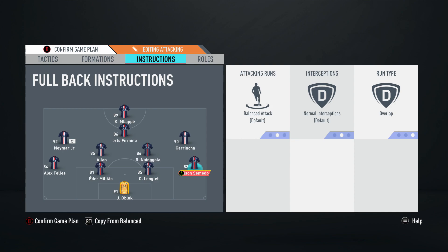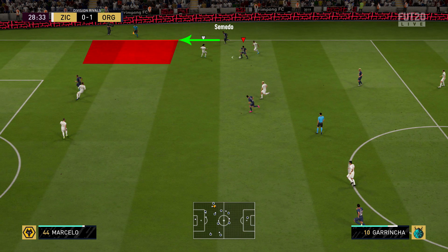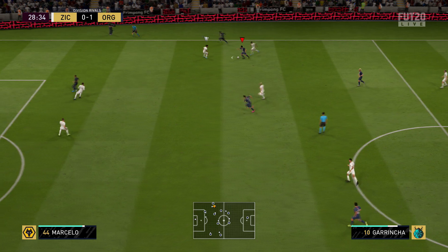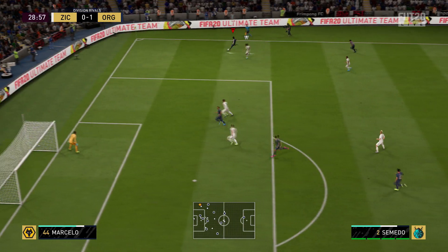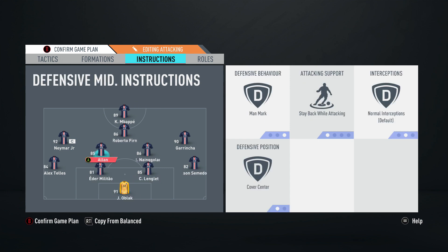For the fullbacks, I've decided to leave them on balance. Because the left and right midfielders don't always get involved in the game too much, I wanted something a little more attacking. I found that having the fullbacks overlapping the wingers was a much better option going forwards — it gave a lot more attacking opportunities, and you'll see how effective this made it when we get to the winger instructions.